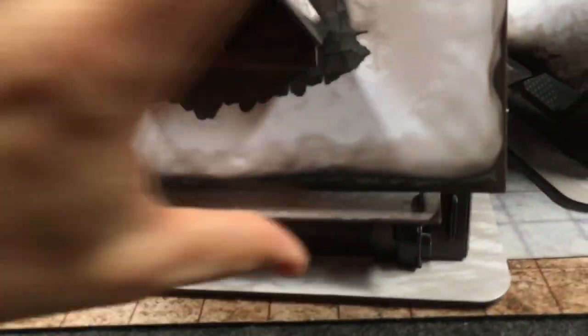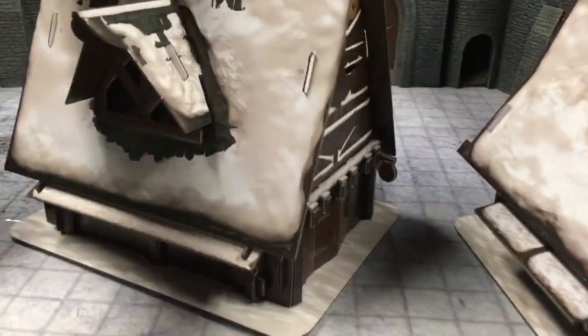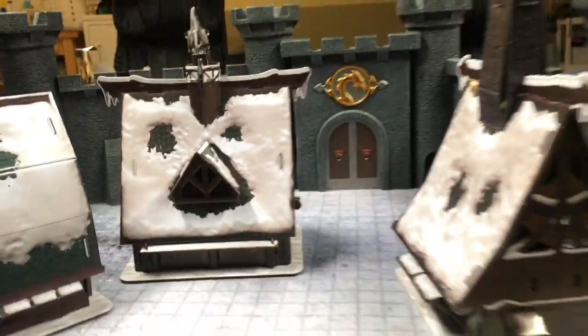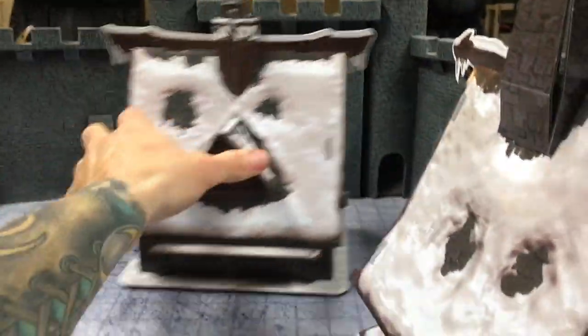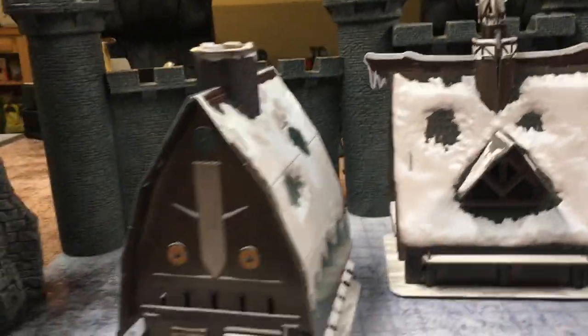You could use maps for the interior, whatever your style of play is. The roofs just slot back in — put the slot back in and it locks up. So here we have the inn, the apothecary, and the residence.